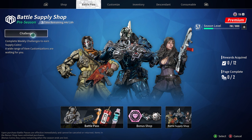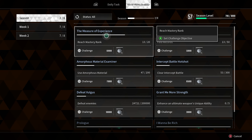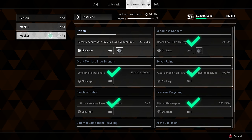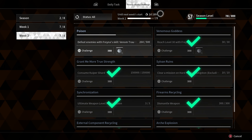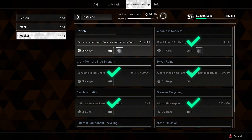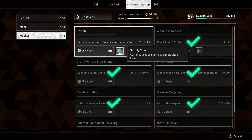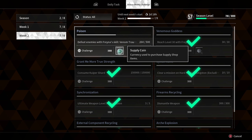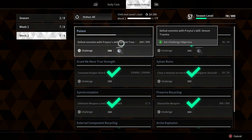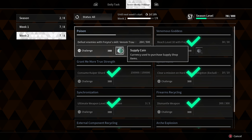For the Battle Supply Shop, we need supply coins. And how can we get them? If we go back, you can see that we can go to challenges within the Battle Pass. If we open up these challenges, we have your daily challenges, we have the seasonal weekly challenges — seasonal challenges that pop up here, then week one challenges, and then week two challenges. The week two challenge will end in two days and 18 hours from me recording this video. So how can we get those Battle Supply Shop coins? Those are these ones right here — some of the challenges will give you those Supply Coins.